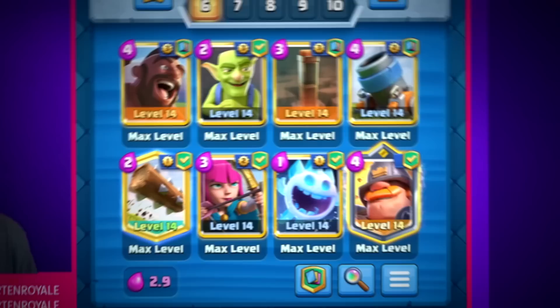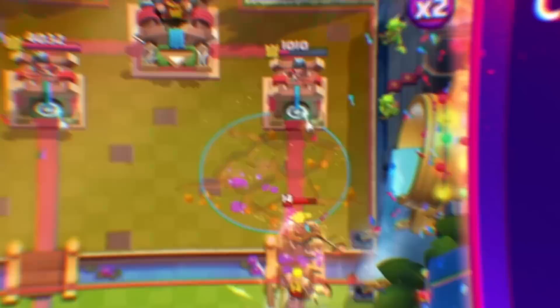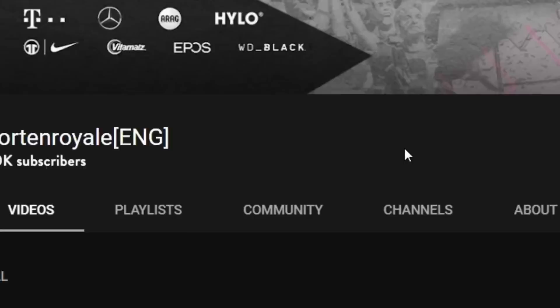Ian got number one in the entire world with this hog rider mortar control deck with a really cheap 2.9 elixir cycle. Today's video we're gonna find out how hard this deck is to play, if you guys should try to pick up the deck, or is it just really good because Ian is one of the best players in the entire world.